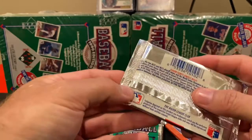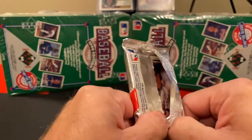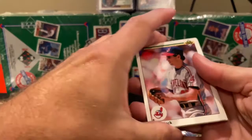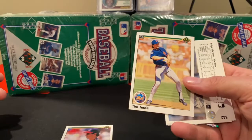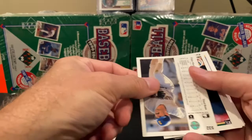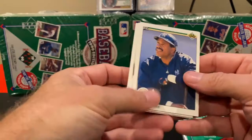Let's go ahead and crack this open and see what we get inside. Remember, these cards can actually have some really interesting errors. You can also get the Ken Griffey Jr. card in here — it's not the '89 but still not bad. So we got Bud Black for the Indians. We've got all the flippy turny cards. Tim Teufel for the Mets.